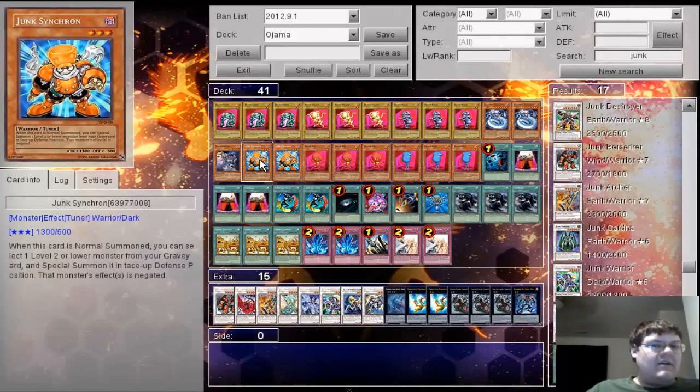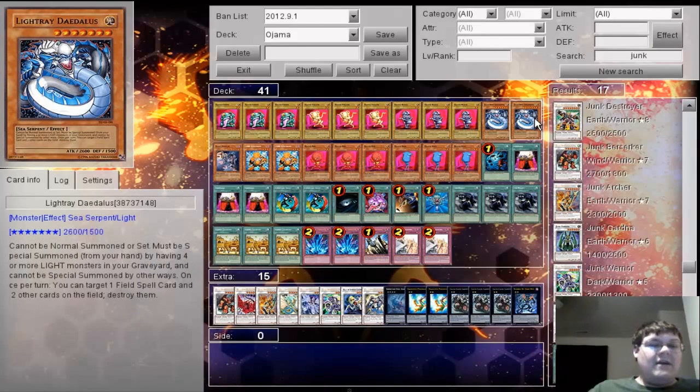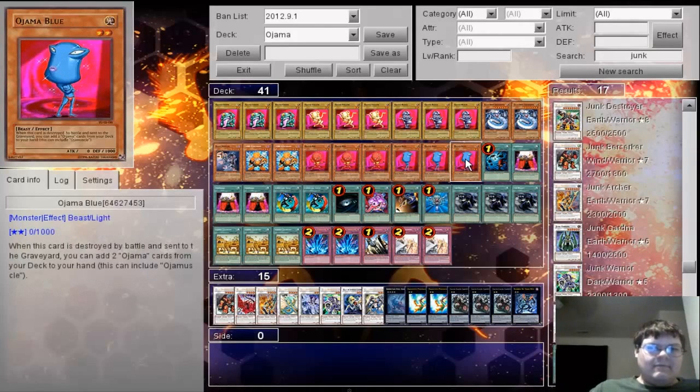We're also playing 2 Junk Synchron. Junk Synchron tutors for basically any synchro that you could need, and it really opens up the door to Frozen Fitzgerald and Ancient Fairy Dragon. Then we're playing 2 Light Ray Delos. So you have a field spell? I will blow it up and then destroy 2 cards on the field. Seems good. And that brings us to a close on the monsters.